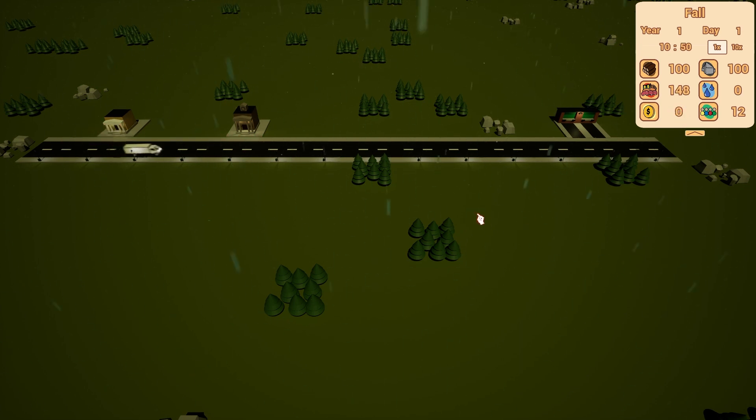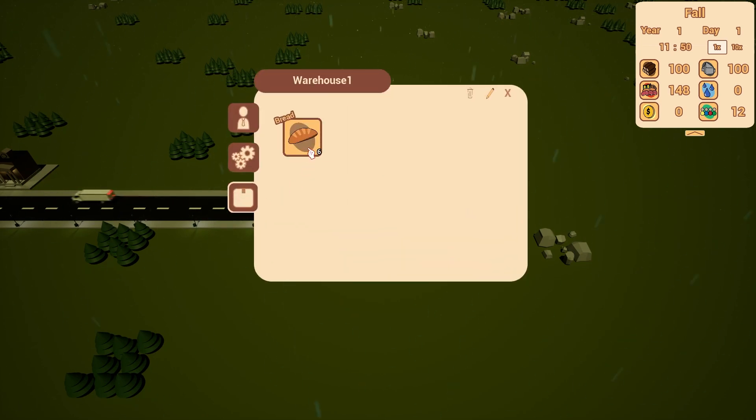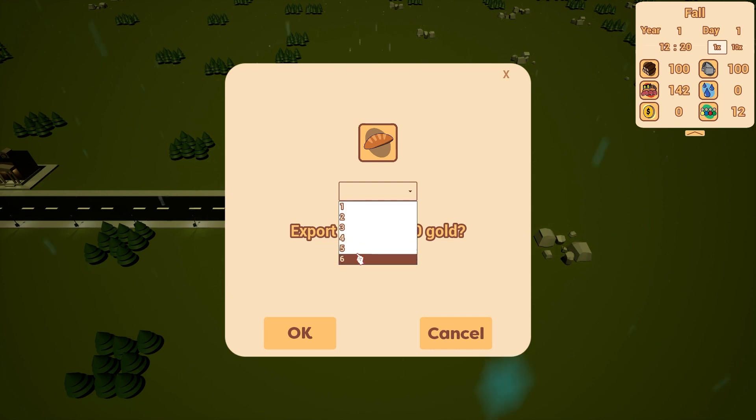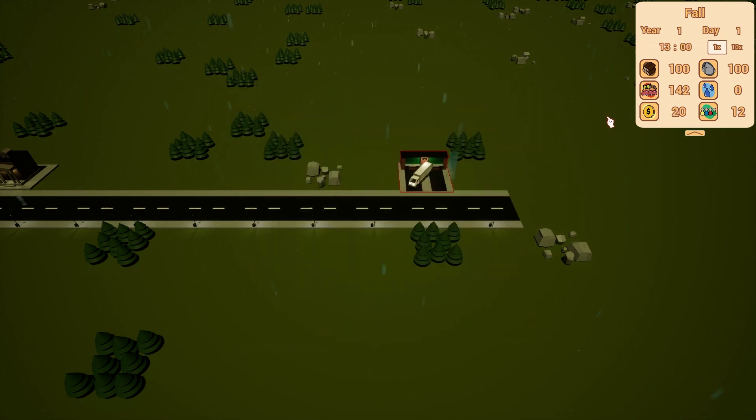The player can transfer goods to the warehouse, and by clicking on the item in the warehouse inventory, they can choose to export a number of those goods at a specified price. As of now, the cost is set arbitrarily, but each item's price will be calibrated once I get to balancing the game.